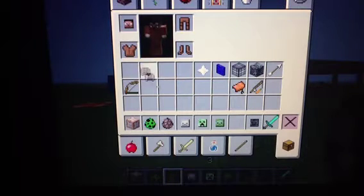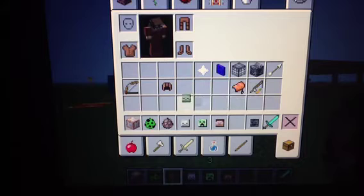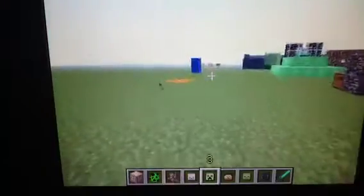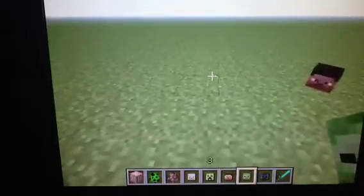If you don't have the Steve head, you can get the Steve head back for your skin. Or you can have a zombie head — these heads. If you're wondering what this is, it's a Wither skeleton skull. There's a new boss, kind of like the Ender Dragon. You can place these heads on the floor like so, and they're just like signs because you can do it on an angle, so you can have these heads pointing at you.